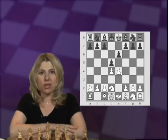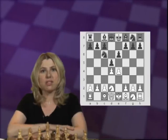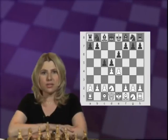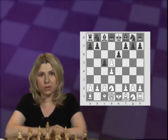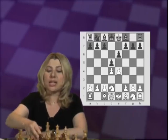I'd like to share with you my experiences experimenting with the various options against Knight D2. There are at least four different options here. One is Knight C6, which we'll start with. Another one is C5, and then there will be two options after White trades — taking back with the Pawn or the Queen. Then there is Knight F6.